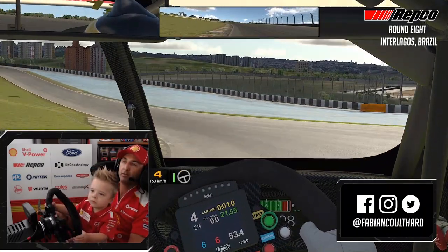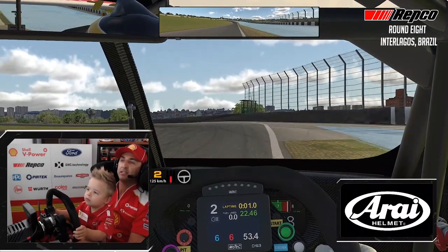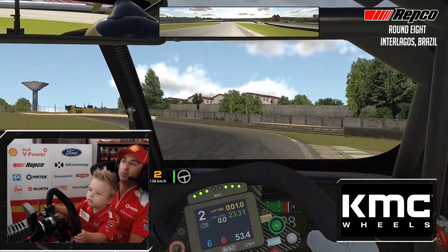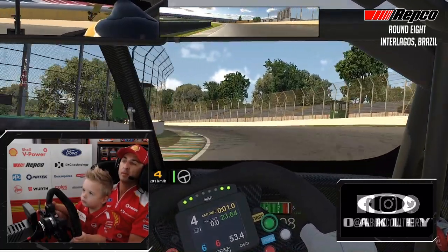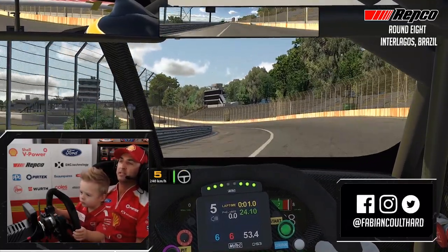Another corner that gets pretty loose on the exit. Braking hard, back to second. Important to get a good run out of here. Uphill and a very long straight, but a straight that turns and turns and turns for a long period of time. Spot that apex. Fifth gear, up into sixth.